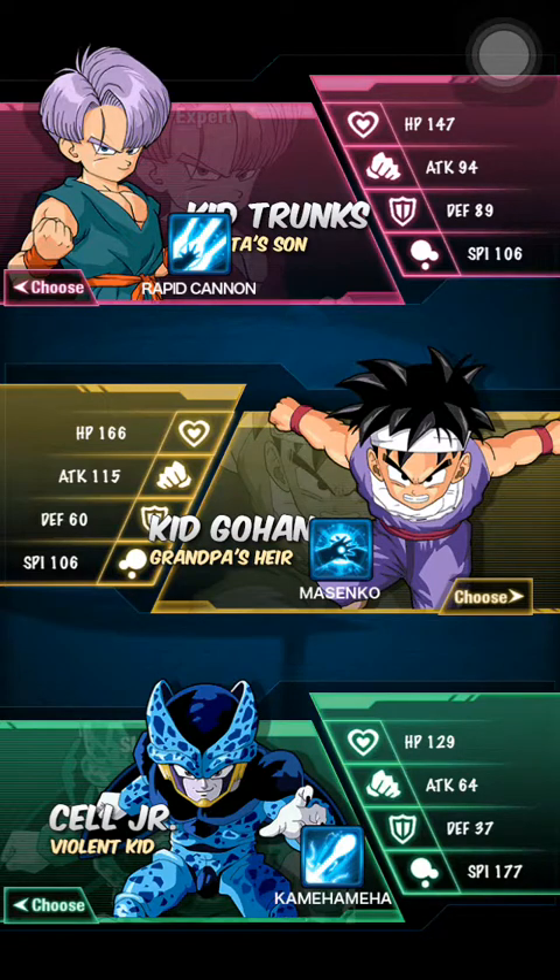As you can see, there are three different attacks. There's Rapid Cannon here — from my experience it's usually called Energy Bullet — which is an attack that can attack all opponents on screen, but the main damage will be to the one that coincides with where that character is standing. Next, you have Masenko with Kid Gohan, which is just a powerful single-target attack, as well as the Kamehameha. The best HP and base attack would have to be Kid Gohan, so I'm going to go with Kid Gohan.